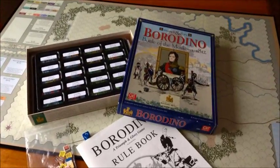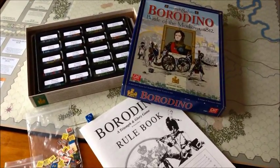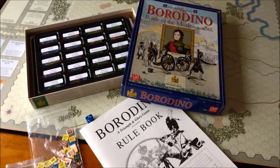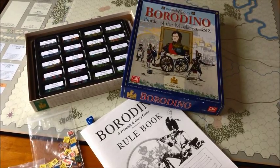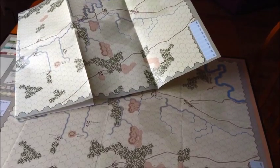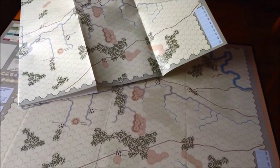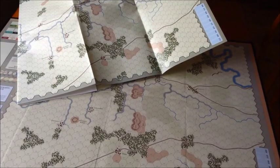I have not played the game yet, so we're going to take a look at the board, the pieces, some of the rules, and get a sense of what the game is all about. My edition of the game came with two maps, which puzzled me a bit until I saw the errata, and I'll show you why GMT included two maps with the game.